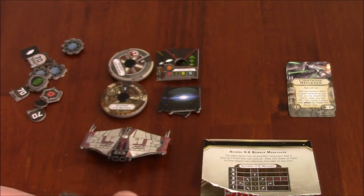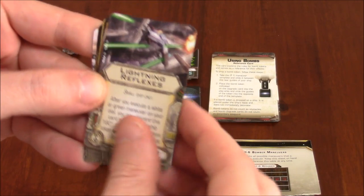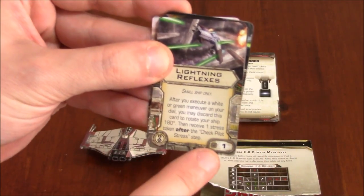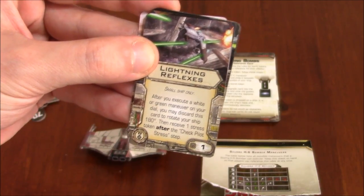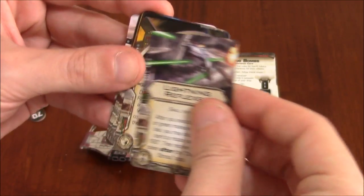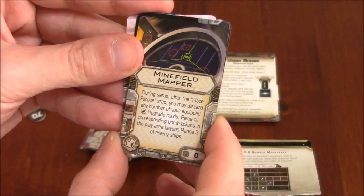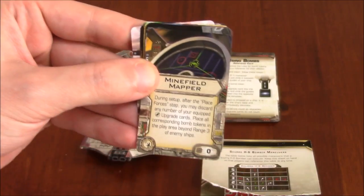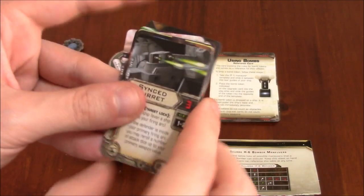There are guide cards for those who don't know what a Talon roll is or how to use bombs. As for the upgrade cards — Lightning Reflexes is relatively new, so I'll cover it. Small ship only, cost of one. After you execute a white or green maneuver on your dial, you may discard this card to rotate your ship 180 degrees, then receive one stress token after the check pilot stress step. Minefield Mapper: during setup, after forces are placed, you may discard any number of your equipped bomb upgrade cards and place all corresponding bomb tokens in the play area beyond range of enemy ships. You can set up a minefield anywhere on the field — and it costs zero points. Pretty crazy.